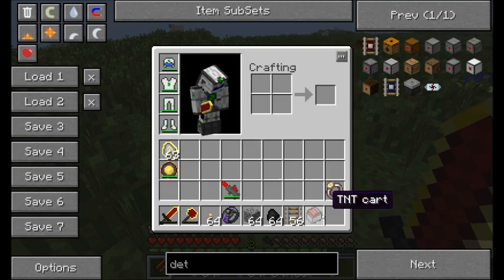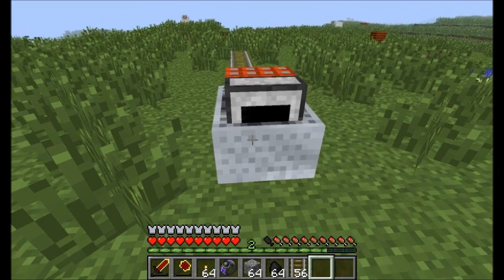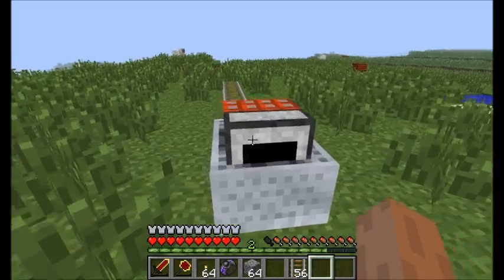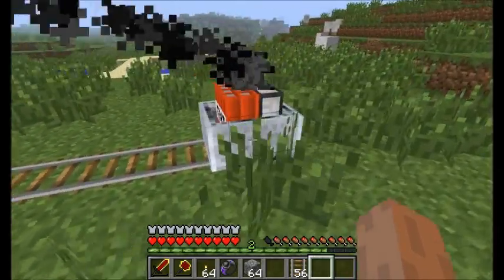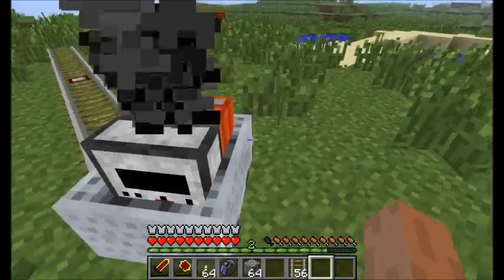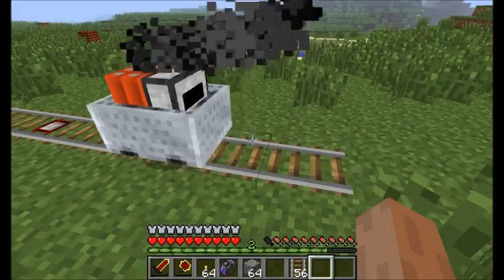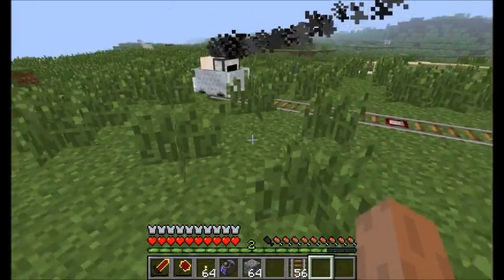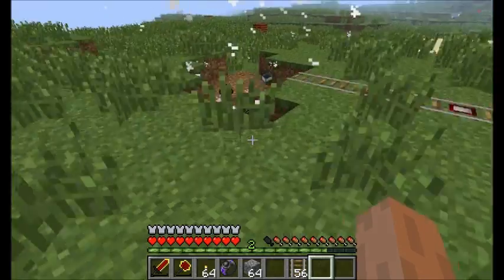Next up we've got the TNT Cart, because who doesn't love explosions? Give it some fuel and when the TNT Cart drives over a normal detector rail, it's going to fuse, charge up, and cause an explosion — it arms the fuse. Kaboom!